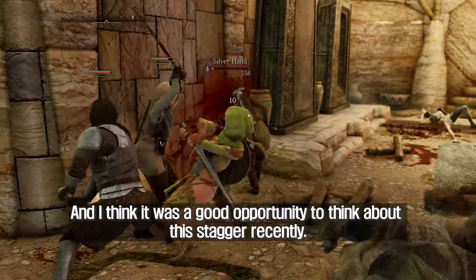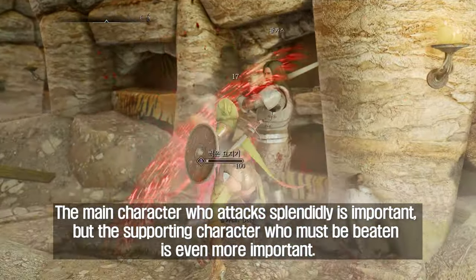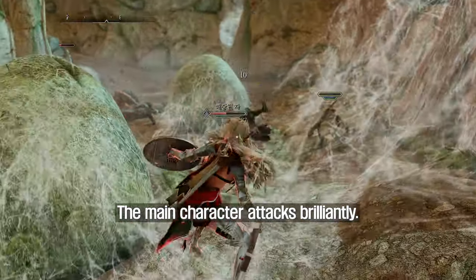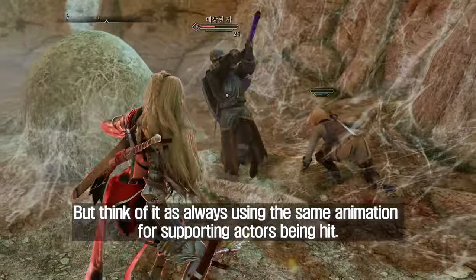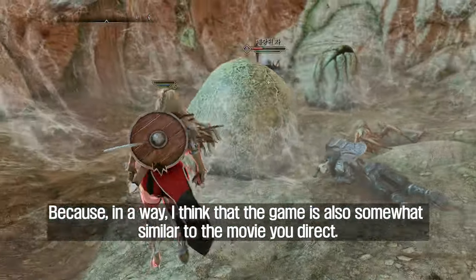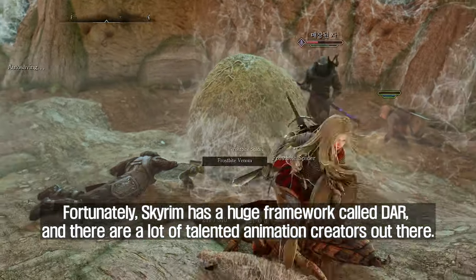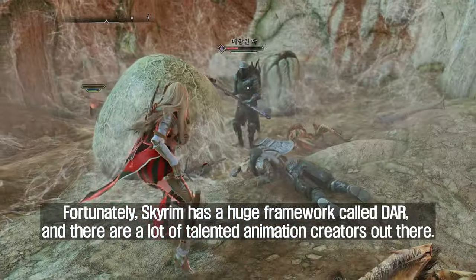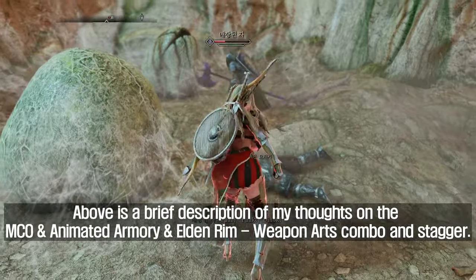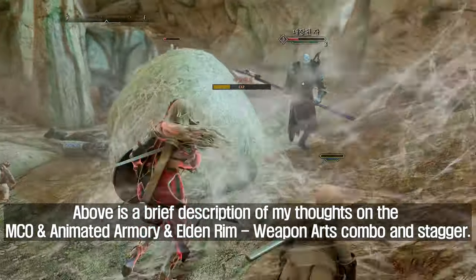I think it was a good opportunity to think about stagger recently. Think about action movies too — the main character who attacks splendidly is important, but the supporting character who gets beaten is even more important. The main character attacks brilliantly, but if supporting actors always use the same animation when being hit, it breaks immersion. Skyrim has always been that way, and this definitely needs to be fixed. In a way, the game is somewhat similar to a movie you direct. Fortunately, Skyrim has a huge framework called DAR, and there are a lot of talented animation creators out there. A stagger animation may also need to be developed to match the attack moveset. Above is a brief description of my thoughts on the MCO, Animated Armory, and Elden Ring Weapon Arts combo and stagger.